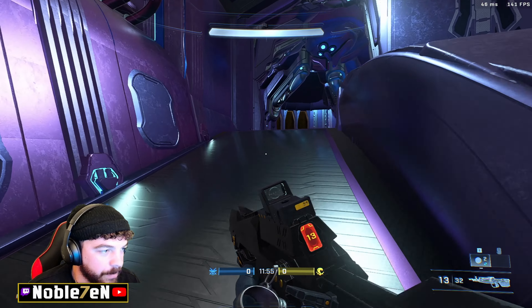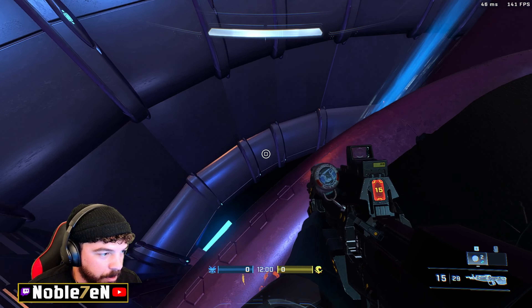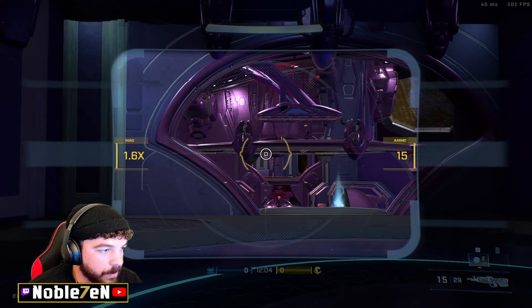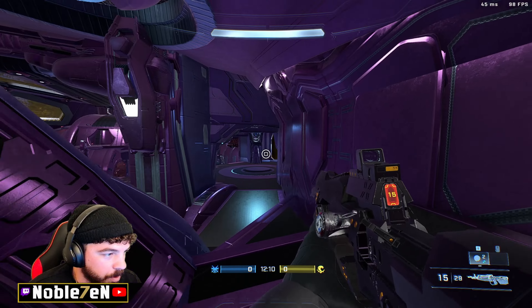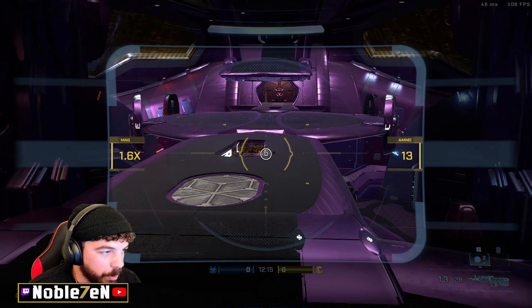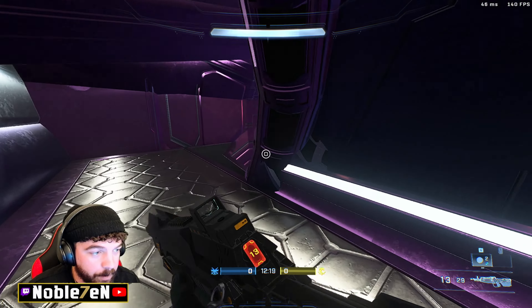Blue one is down there, blue two is up top. On both red base and blue base, which are identical, there's a drop down to blue one and a lift up to blue two — same thing on the red side. Continuing counterclockwise you've got blue bubble, which connects us to car side. We're now standing on car two, with car bridge going over top mid.